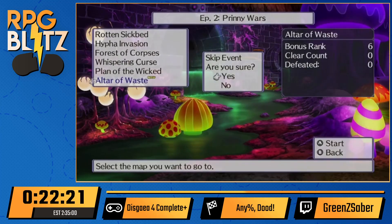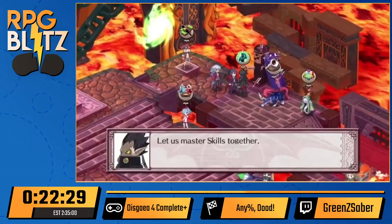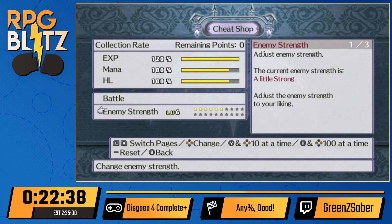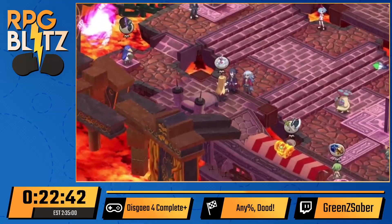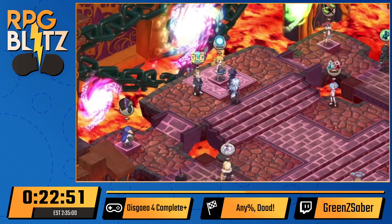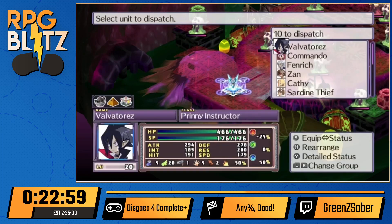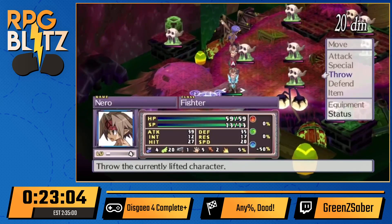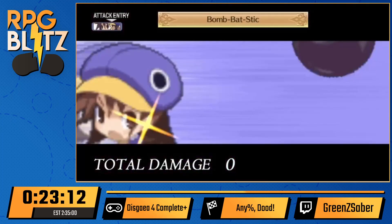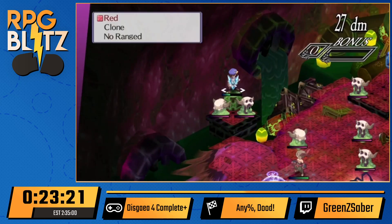We're out of that map. We're going to start the next map and exit out, because starting it lets you get Fuka and we want to boost one of her skills. We're going back to the Cheat Shop to increase enemy levels so we can get a lot more bonus EXP, money, and mana off these enemies. The two effects currently are clone and no ranged — we want to get rid of them but also just damage these slimes.